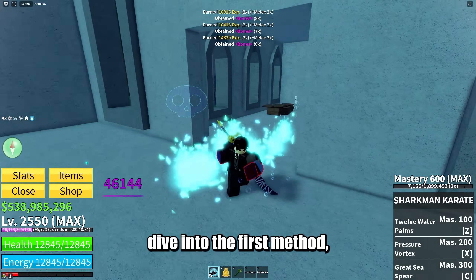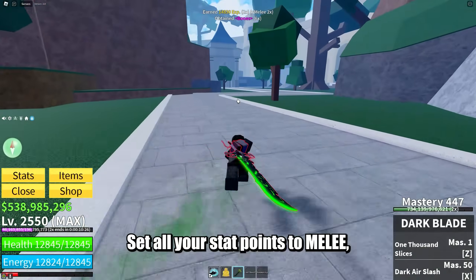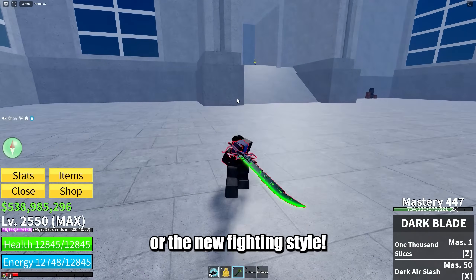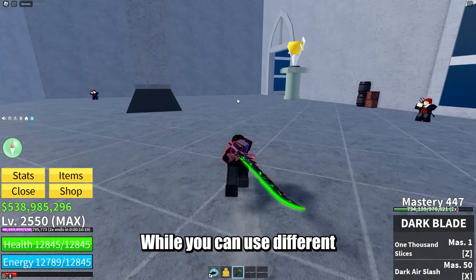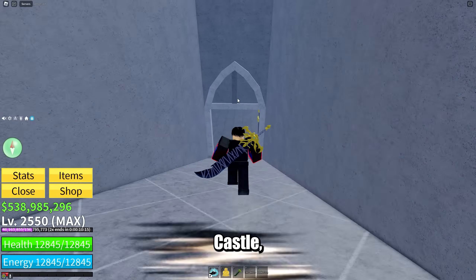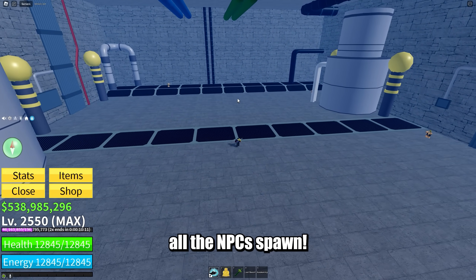Alright, let's dive into the first method, which I highly recommend. To get started, you'll need a Buddha Fruit. Set all your stat points to melee, defense, and block fruits. Then equip either Sharksman Karate or the new fighting style — while you can use different fighting styles, I recommend these two. Head over to Haunted Castle, make your way to the basement, and position yourself in the center where all the NPCs spawn.